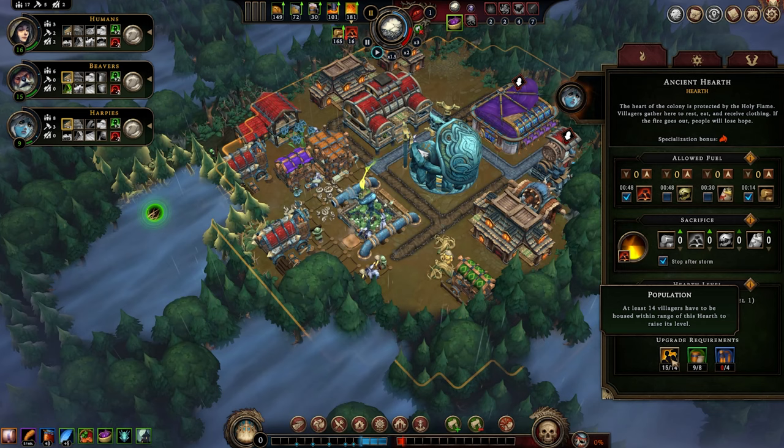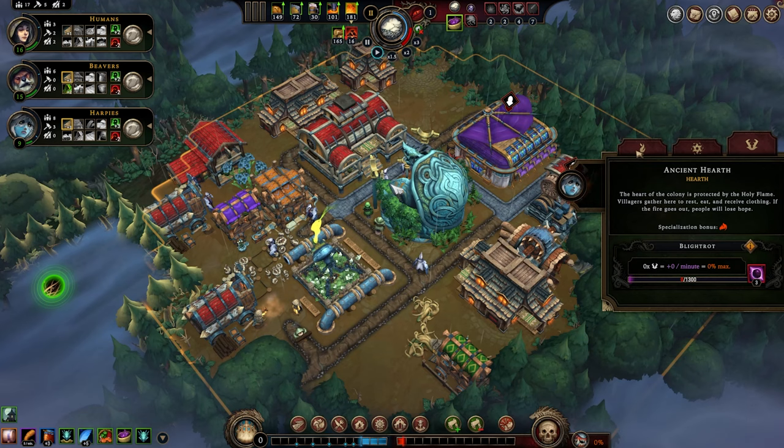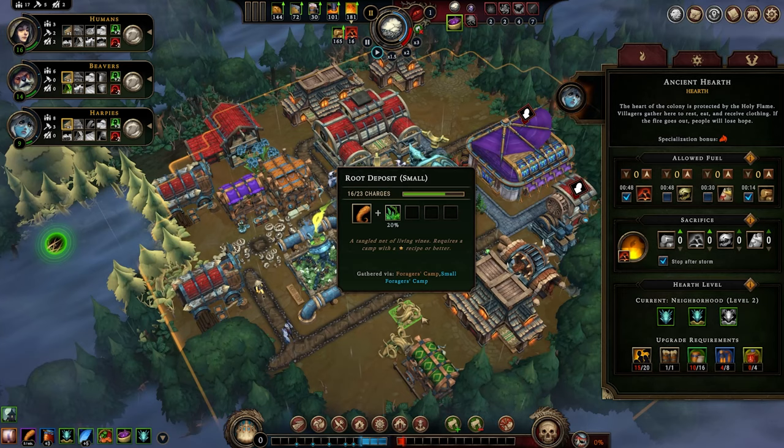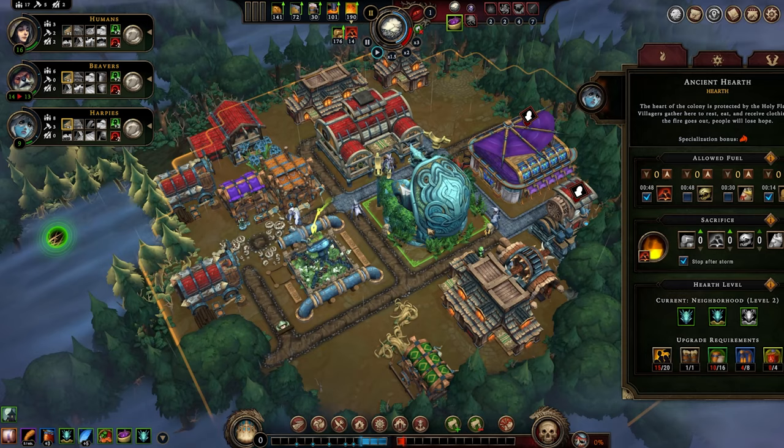There we go — we're already at level two, which gives us plus 10% global production speed and increases our hearth resistance by 150. Now we can see that the next level will require significantly more. We're not going to get to that in today's episode because it's quite a long ways and there's quite a lot of stuff to do.